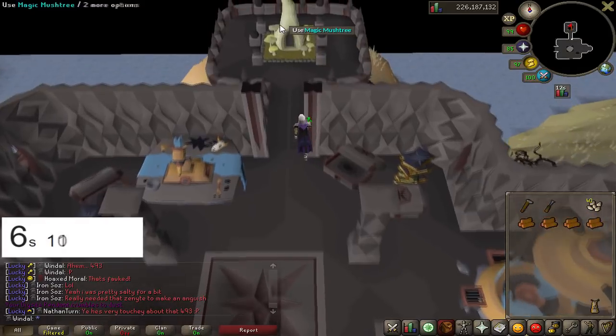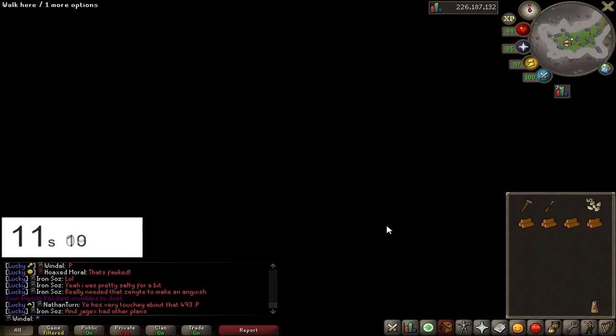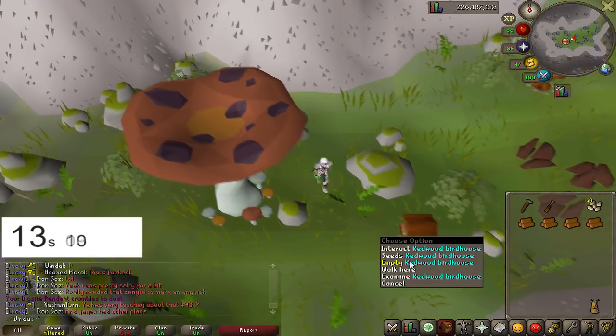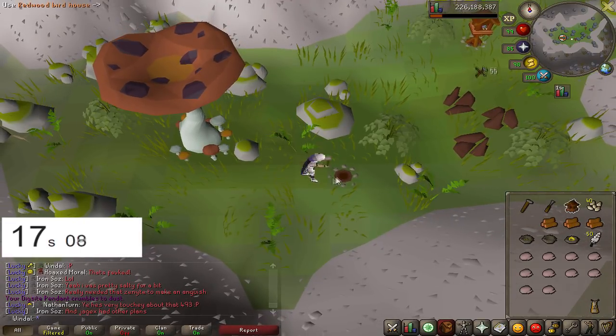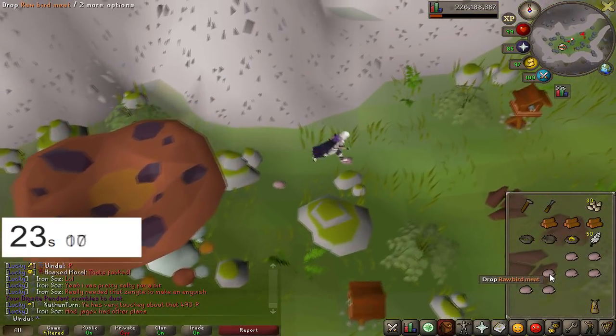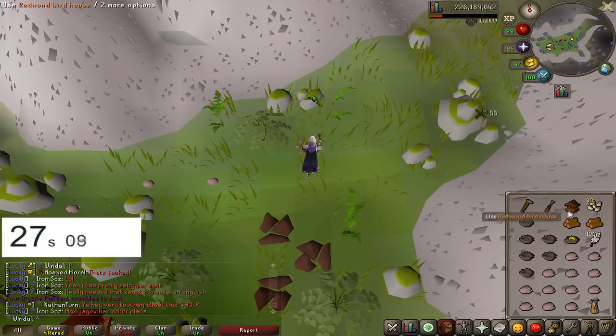Run north to the magic mushroom tree. Click two again to Verdant Valley. And here are your first two birdhouses. Empty it, use the clockwork on the redwood, put it back, put some seeds in and that is one done. Drop a few bird meat on the way, empty the second one, rinse and repeat and put the seeds in.